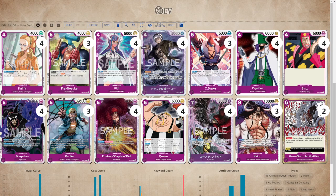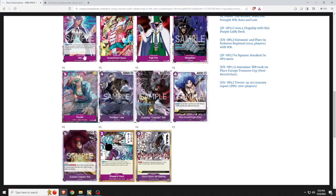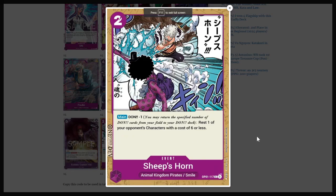9-cost Kaido is going to be a menace, of course. And that's probably why a lot of people were running Sheep's Horn. This card right here — it's a 2-cost DON minus 1 that allows you to rest one of your opponent's characters with a cost of 6 or less. So you can tap down their Borsalinos to get through for lethal, or you can tap down their Sabos or whatever — it'll allow you to tap things down and get through them. Very, very powerful for what we're trying to do.